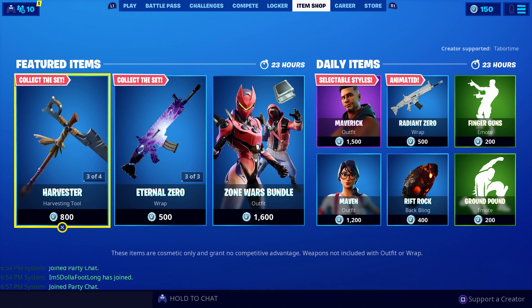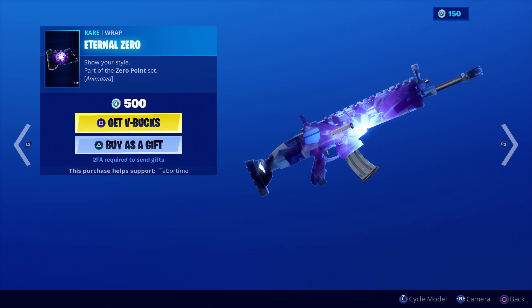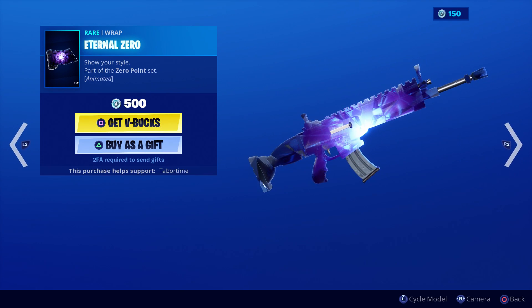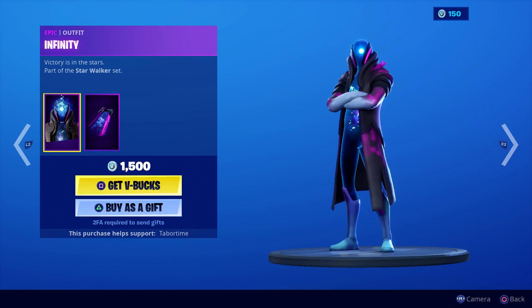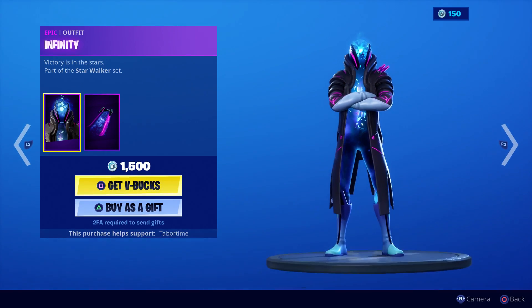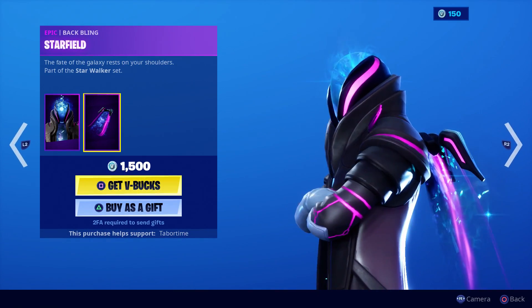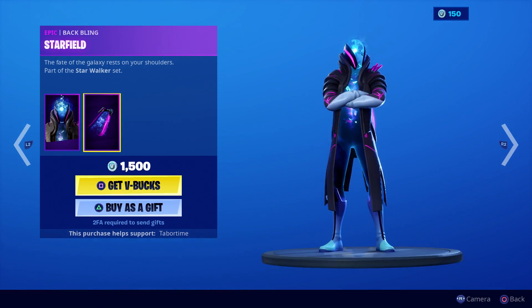That's the October scarecrow theme set. We've got Eternal Zero — hey, this was just in the shop the other day, isn't it? Is this part of the Zone Wars? It's pretty cool. I don't remember it moving this much last time it was in the shop. This is the Infinity skin — yeah, I bought this on my account when it first came out and I kind of regret it. I use this back bling for the glow skin; the back bling shoots out stars and sparks.